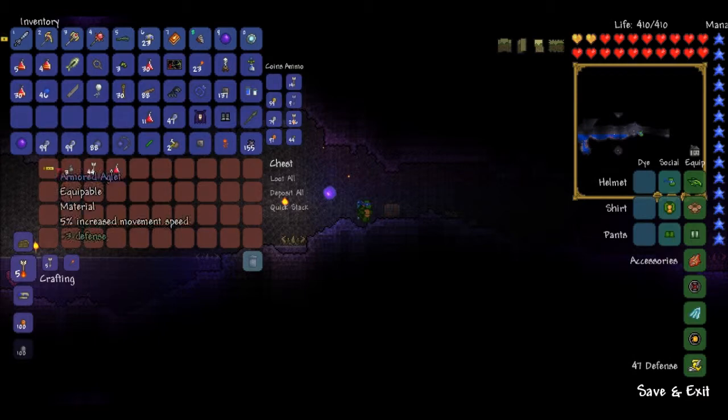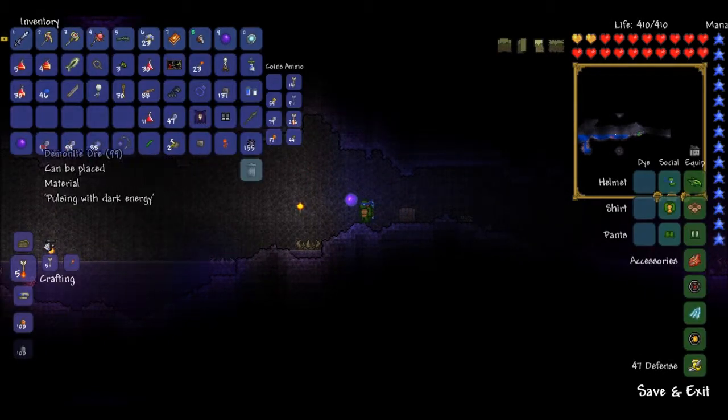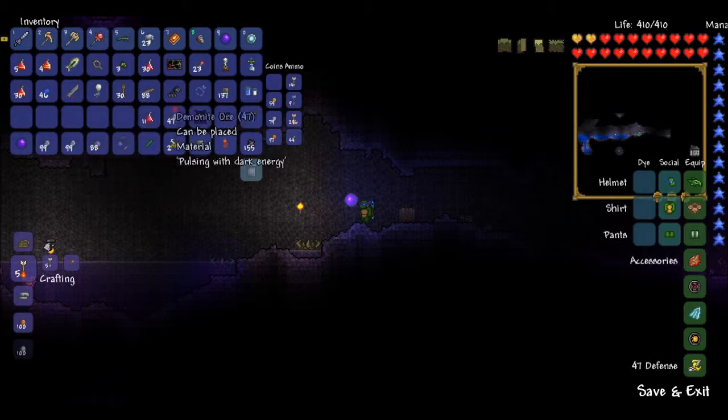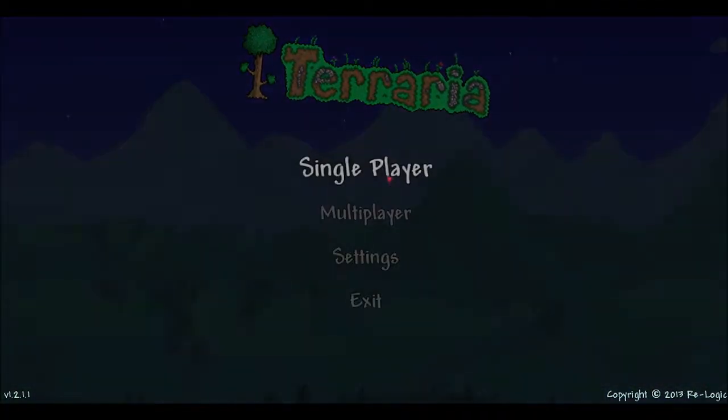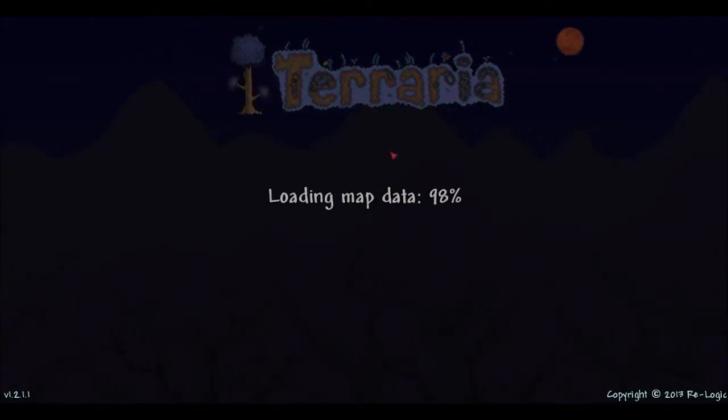Nothing useful in the inventory. I have two Shadow Orbs. I'm actually just going to go back to my normal World 8 now, because that was just a fun little session to get rid of those bosses and see what kind of loot they have.